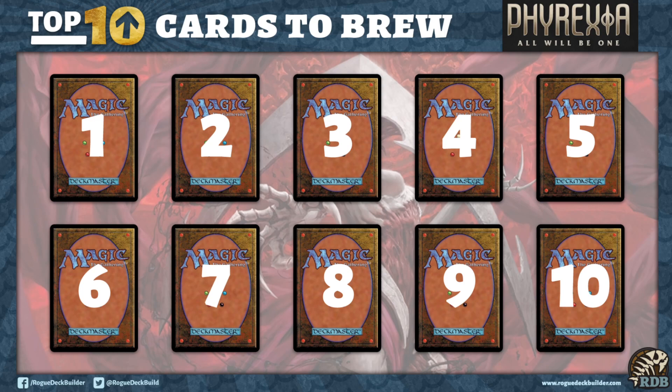New Phyrexia was just a slam dunk of a set as far as synergistic cards and value engines, which is something that I really love. This set just seemed to hit home with me and I'm very excited to be brewing around it — more than just the cards that are in this top 10. A lot of the cards I think are going to be very good for Standard, Modern, and Pioneer. Lots of new archetypes being spawned, and this is going to be a set that I think will be beloved long-term.